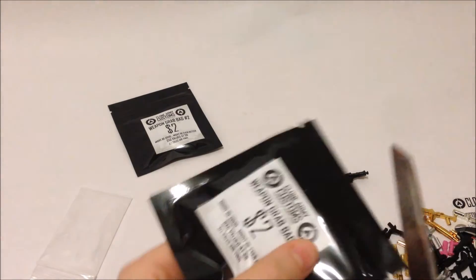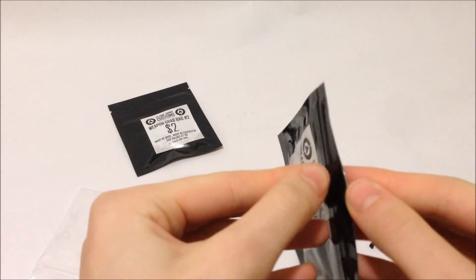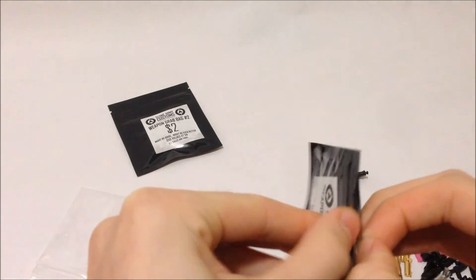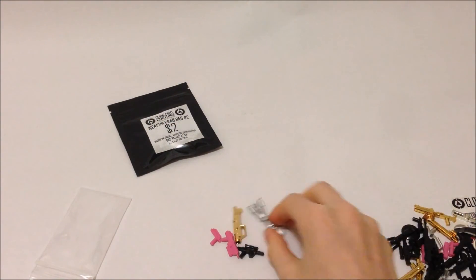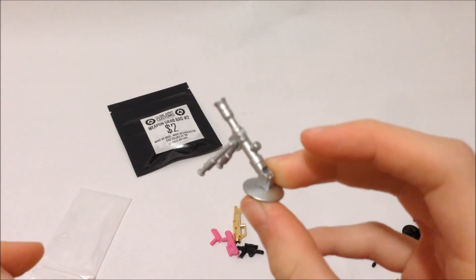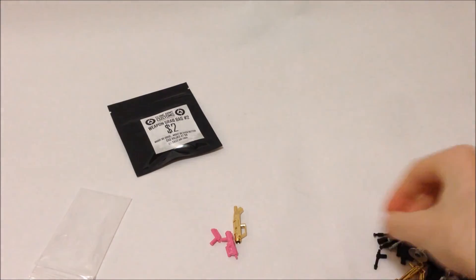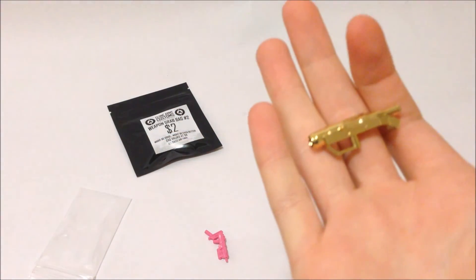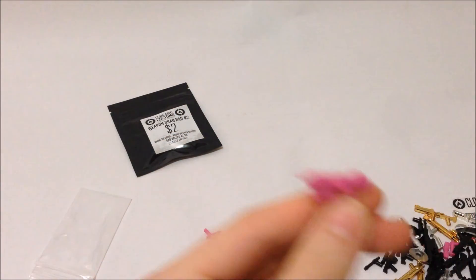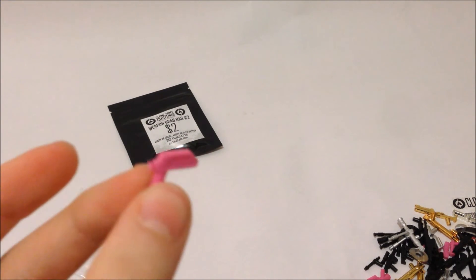Next bag, number two. Silver mortar — I might use that, though I have a whole bunch of other ones. Another arc blaster. One of the heavy rocket launchers — I've never got one of these before, it's pretty cool. Finally, a regular Commando Blaster but in pink. It's still kind of cool though. Pink Captain Rex pistol.